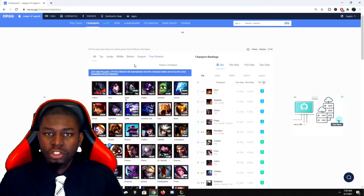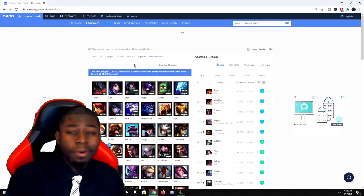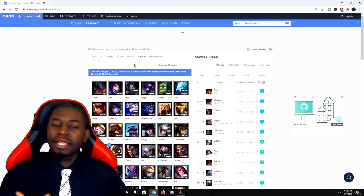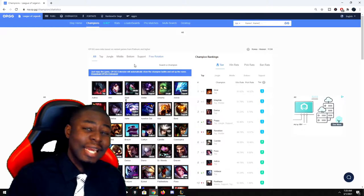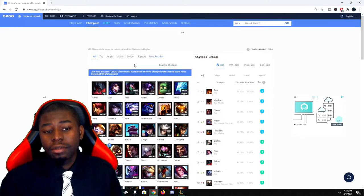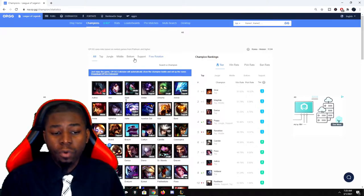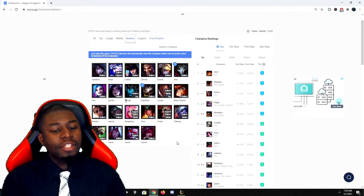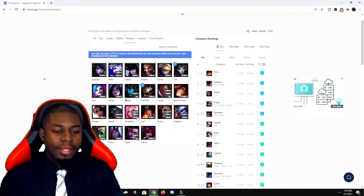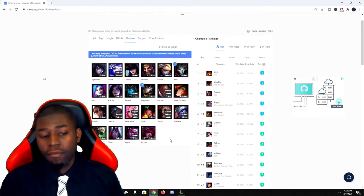So we click bot and these are the AD carries we have. As you can see, there's sometimes Swain and Seraphine — they're not really AD carries, they're AP carries, and we're not focusing on that right now. Starting with Aphelios: he has five weapons, meaning you need to decide which weapon is better for the situation, which requires better game knowledge. I would not use Aphelios as an entry-level ADC — he's too difficult to play and requires a lot of knowledge about the game, matchups, and trading.